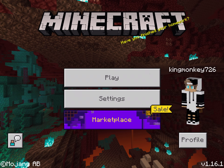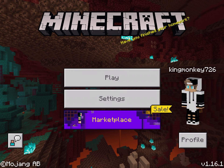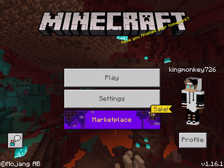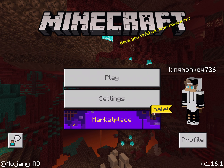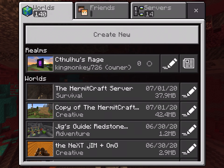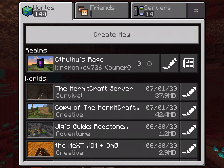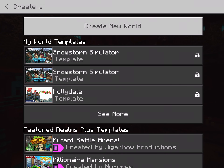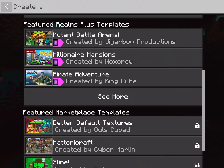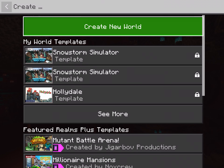Okay, this is a video on how to play Minecraft part one. I'm gonna show you how to make worlds. You probably already know how to do that. What you want to do is press Play, then do Create New. You see these three tabs — go to Worlds to create new. If you have templates or realms they show up here, but if you want to make your own world just do Create New World.